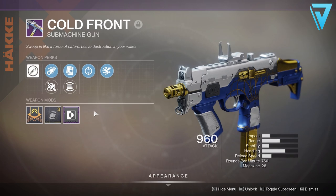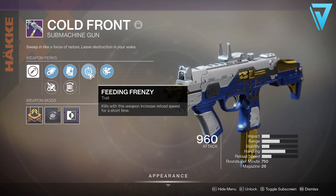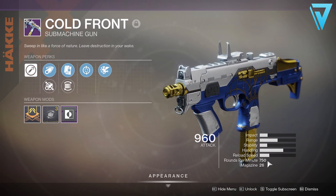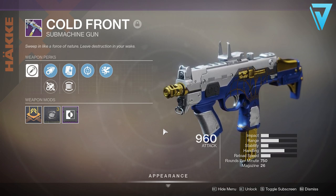First things first, what is the Cold Front? This is an aggressive frame submachine gun with high damage and high recoil. I had one drop with Feeding Frenzy, where kills with this weapon increase reload speed for a short time, alongside Vorpal Weapon, which increases damage against bosses, vehicles, and guardians with their super active. Not the greatest roll, which is why it's worth farming this one out.